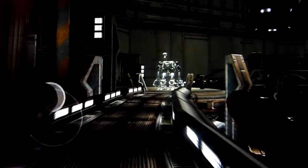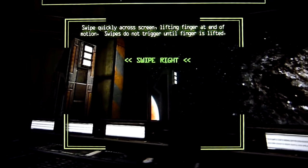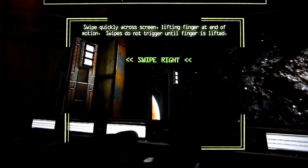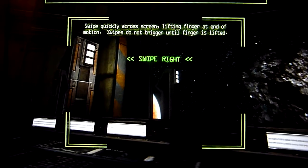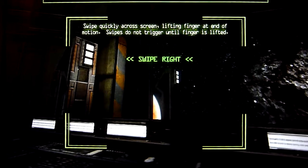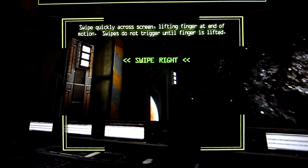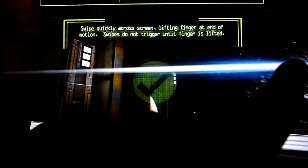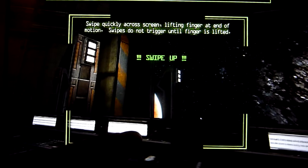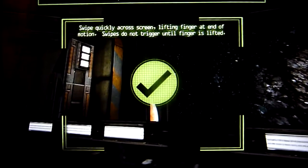Now I'll demonstrate the controls. You can move around using the controls on screen. For attacks, you swipe in a direction and let go — once you release, the attack executes. So swiping left, swiping right, swiping up, swiping down — you hold your finger, swipe in the direction, and release. That's how each attack works.